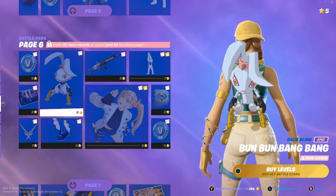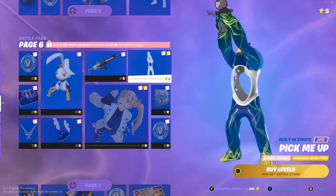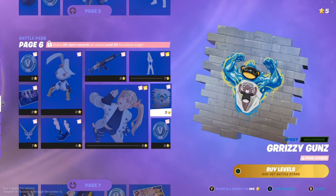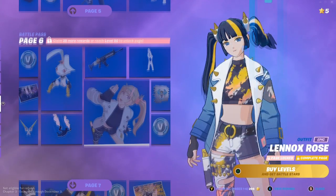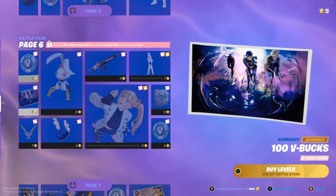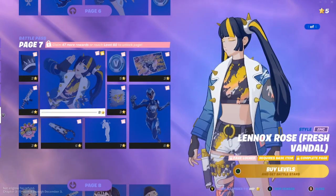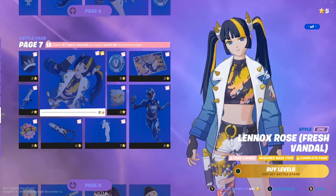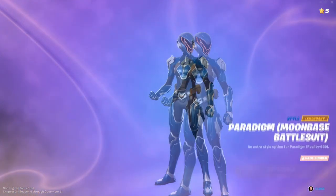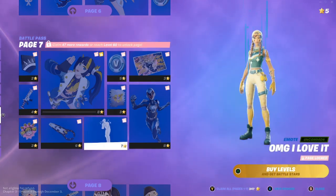On page six we have 100 V-Bucks, the Bun Bun Bang Bang backbling, Spinal Vinyl wrap, the Pick Me Up emote where you can lift him up in the air, and Lennox Rose — an anime skin I saw in the trailer, she looks really cool. We also have Grizzly Guns, 100 V-Bucks, Hop Drop contrail, Rose Light Daggers, Welcome to Paradise loading screen. One of my favorite styles is the Fresh Vandal style for Lennox Rose.